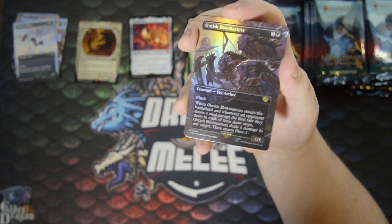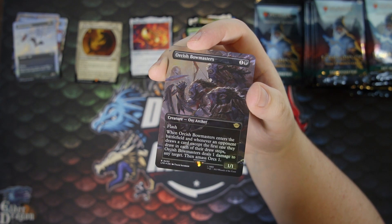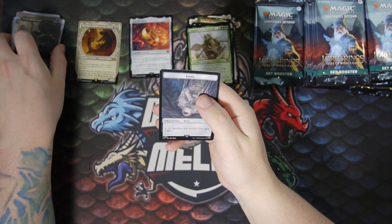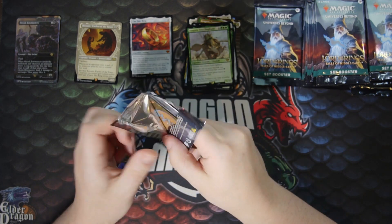Oh — this is a good hit. Orcish Bowmasters in the scene art, in foil. That's pretty good — that's a hot hit. I think that's one of the few cards in this set that's actually going to potentially see Modern play.